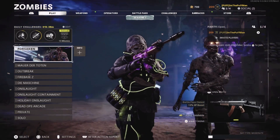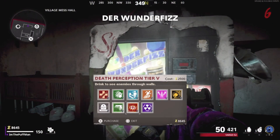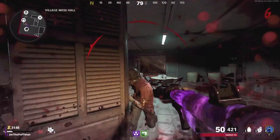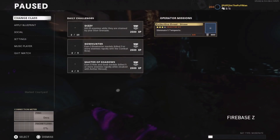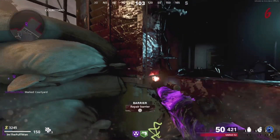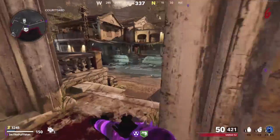Setup for this glitch is nice and easy. Make your way to the Wonder Fizz machine in the Village Mess Hall, grab PhD Slider — again, tier four or higher — and also grab Mule Kick at tier two or higher. The glitch spot is right here at these sandbags. What you're going to do is sprint, slide, and pause as soon as you hit those sandbags. With automatic sprint on, push forward, slide, hit pause as soon as you hit the sandbags, then unpause and you're good to go.